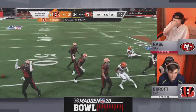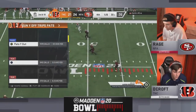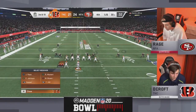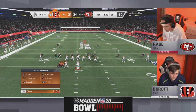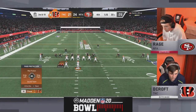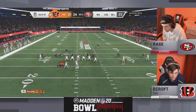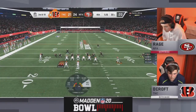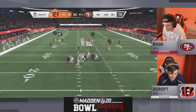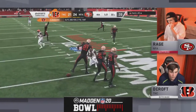Stepping up over the middle of the field — dangerous throw into coverage — that could have been the game sealer. Decroft just picked up an extra life. Bad decision right there — he had the slant underneath, tried to thread the needle, forcing it to the post. Rage all over it. Third and 19 — game getting close to the line. You're gonna have two more plays here for Decroft. If you don't convert, remember each of these guys has used one of their timeouts already. Decroft stepping up — playmaker — brought down by Calvin Johnson.